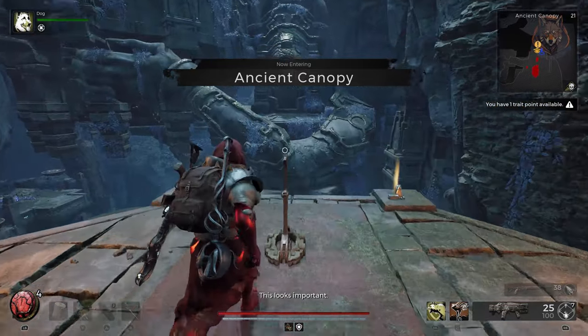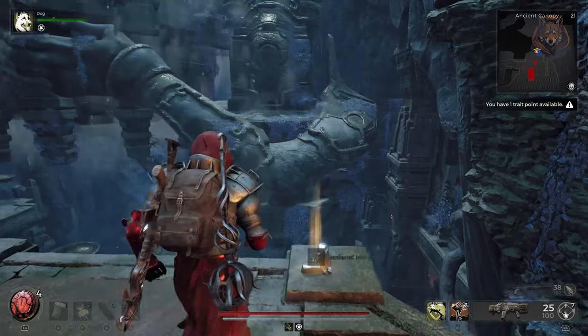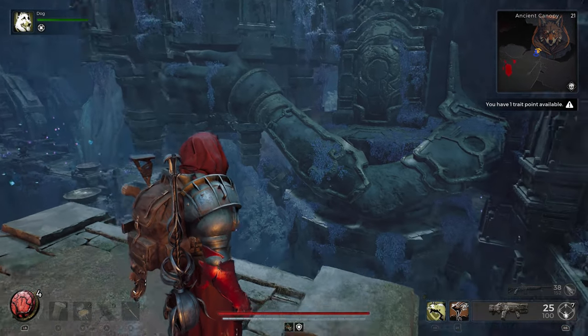First of all you need to simply play through the story until you reach this part where you lower the stairs in the Forgotten Canopy. You cannot miss this if you just play the main story of the DLC.